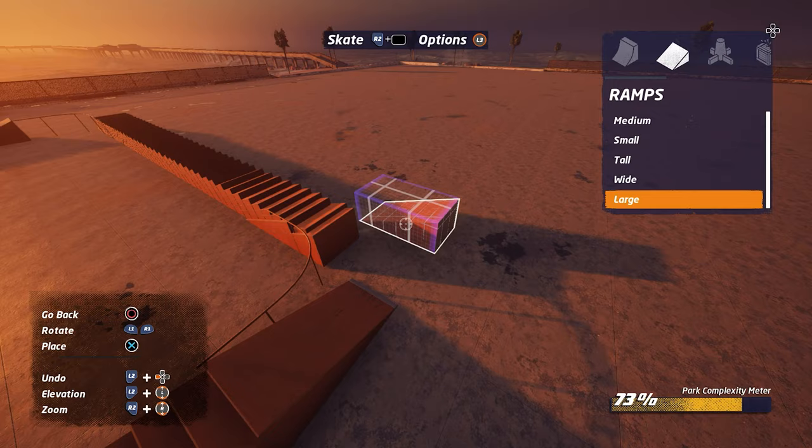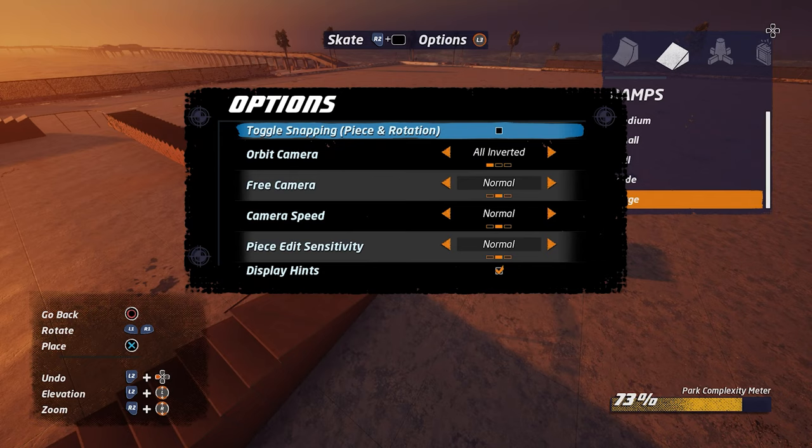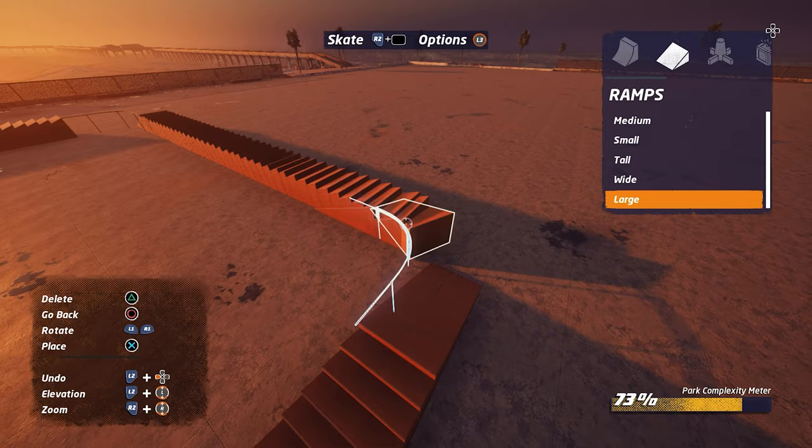By pressing L3 you can toggle snapping piece rotation. If you turn this off, when you hit the left and right triggers on your controller it will allow the ramp to move side to side smoothly, so you can create more of a round shape — which you see here. Otherwise it snaps in 90 degree angles and it just makes it impossible.